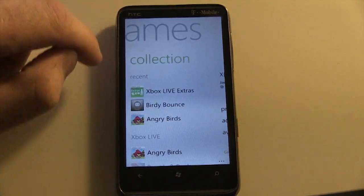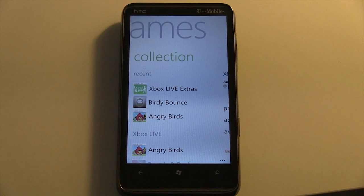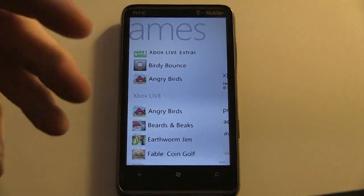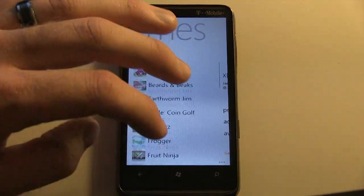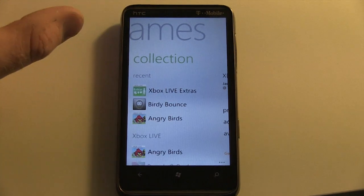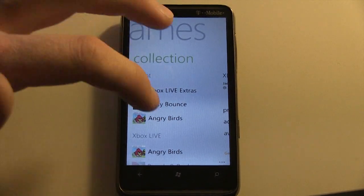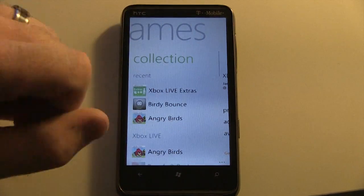We swipe once again and we get back to our list of games. One of the things I think is the best part about this is that it felt like the large icons before took up a lot of space and it took a long time to scroll down to the bottom of my list of games. But with the smaller icons and the list view, the titles of the games are a little bit easier to see, and you can jump from the top to the bottom of the list a lot easier than before.